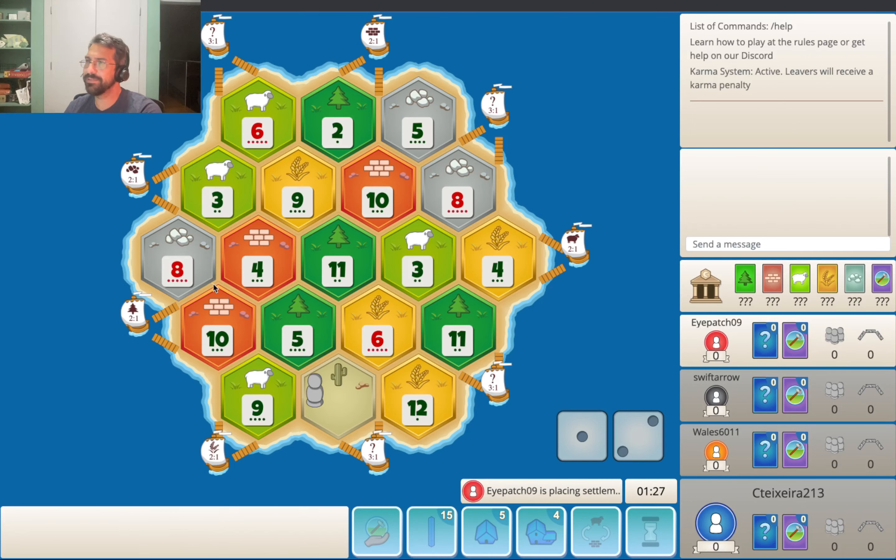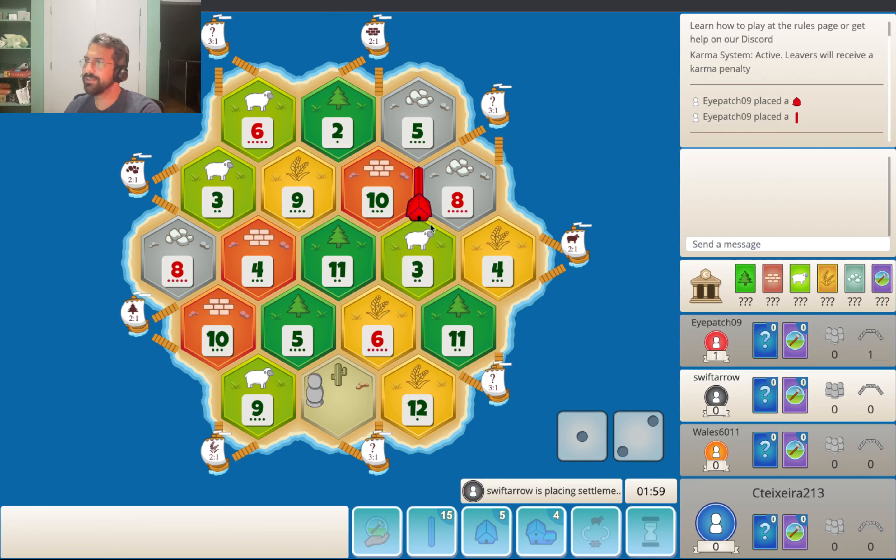It kind of depends on which one. It's interesting that the two highest producing spots are these two. He chooses the diversity here — not really a surprise. There could be an Ore-Wheat cheap setup in here, potentially. Let's see. There's the 8, 3, 4, which kind of mimics... it's pretty much the same one he took over here.